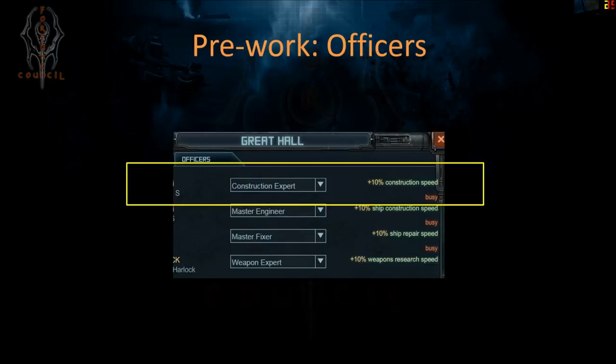Before you go around upgrading things, there's some pre-work to do. If you have any officers, this is a great time to assign one to the role of Construction Expert. This will save you 10% on construction speed, and trust me — when you have things lasting 20 days, 10% is a lot.